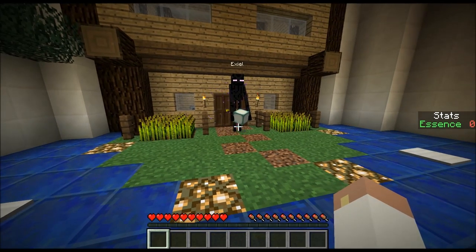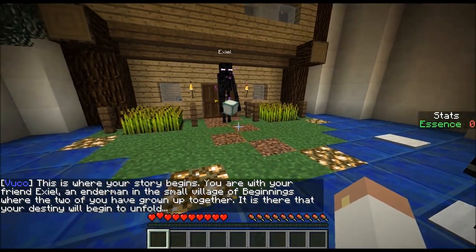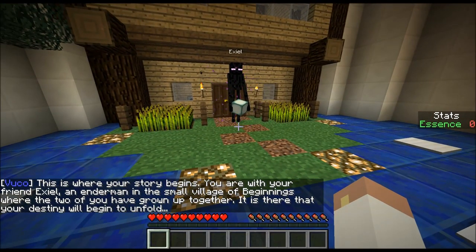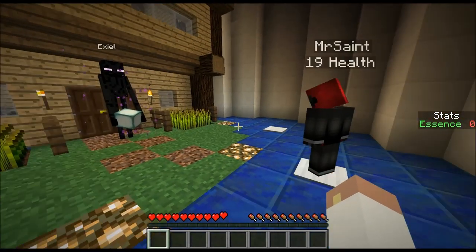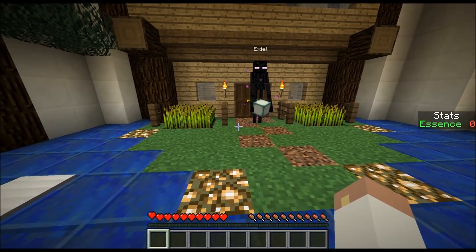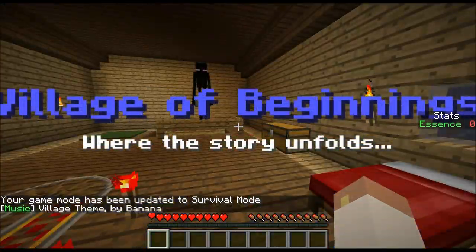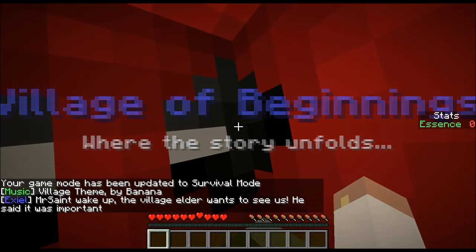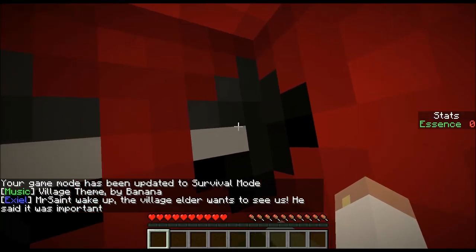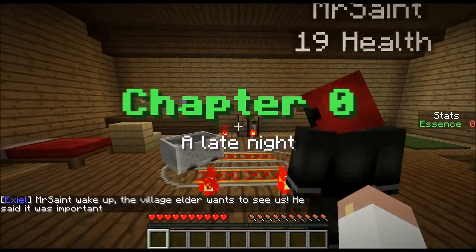Here's a dude. I think this is where your story begins. You are with your friend Exil, an Enderman in the small village of Beginnings, where the two of you have grown up together. It is there that your destiny will begin to unfold. Sounds good to me. Mr. Saint, wake up. The village elder wants to see us. He said it was important. Apparently he doesn't care if you wake up.